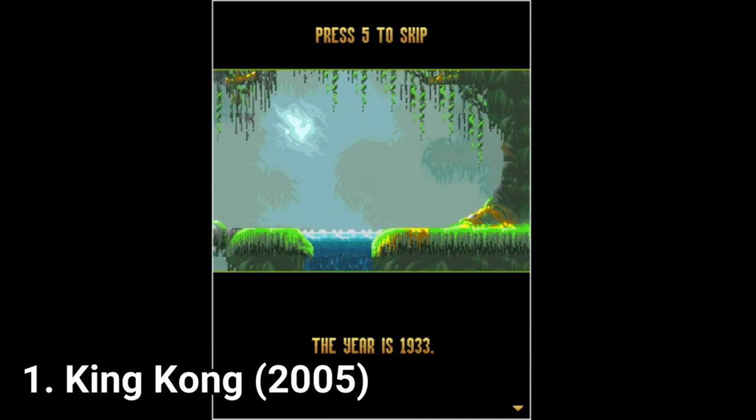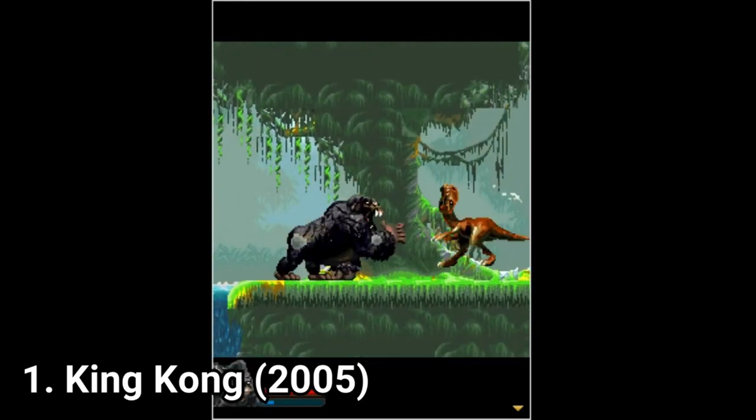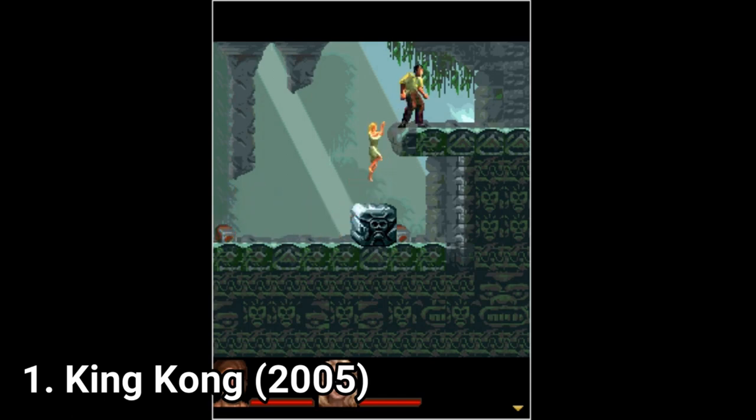You get two different gameplay styles. The King Kong levels, where you platform and monkey slap dinosaurs, and the levels with Jack and Anne, where the two solve puzzles. So you get puzzles. The puzzles are diverse and add to the experience.